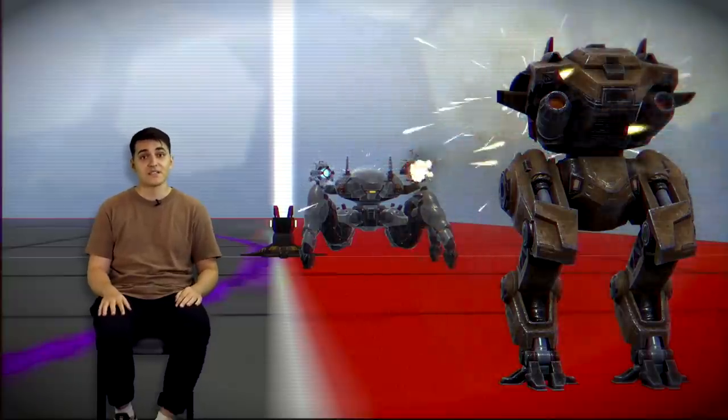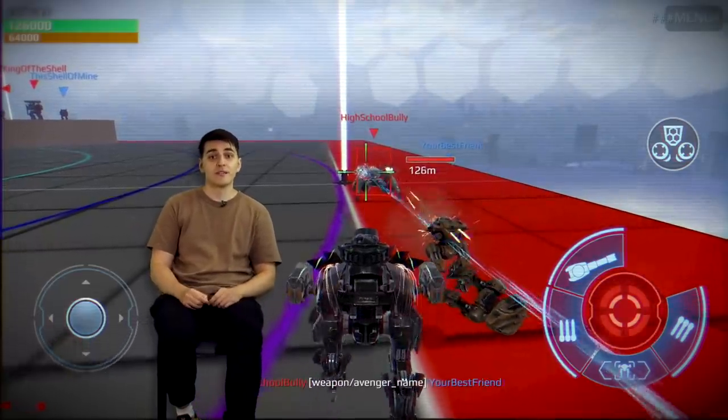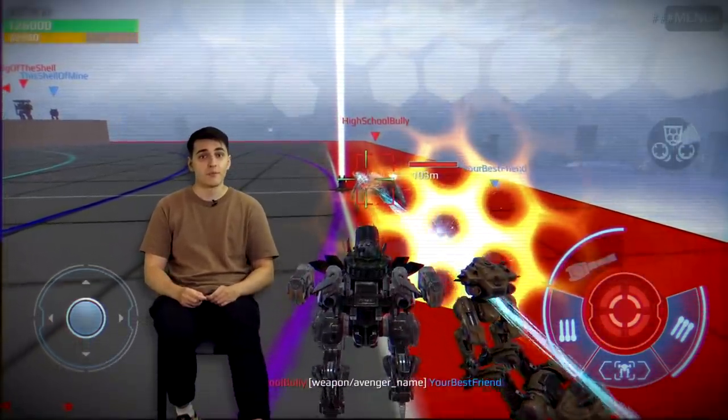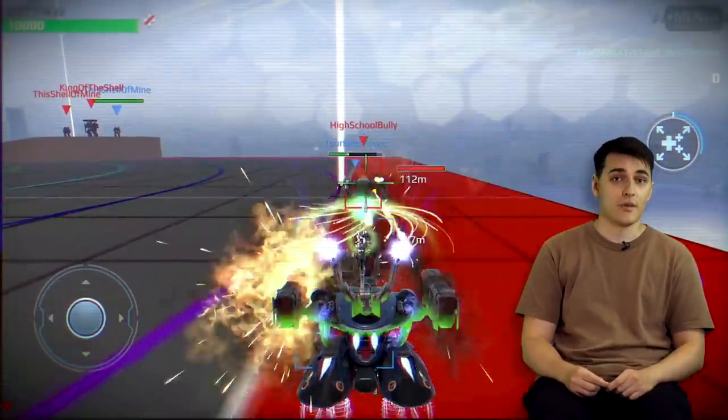Near this invisible wall we have our only ally on the polygon. Unfortunately, he has no weapons to fight back, so he keeps getting killed. He is not here because we like to see him suffer — this robot always comes back to life so we could test support mechanics like shields or repairs. The Mender, for instance, can target this ally and teleport to him.